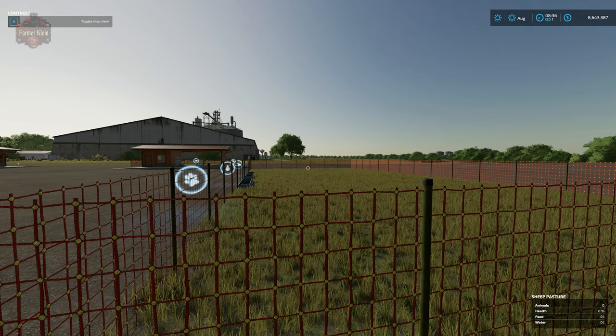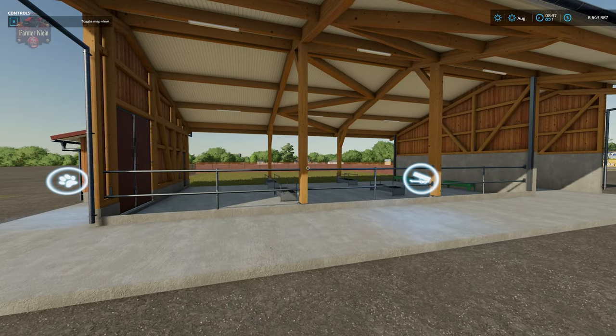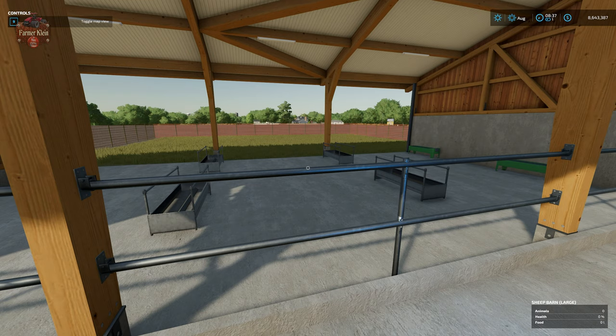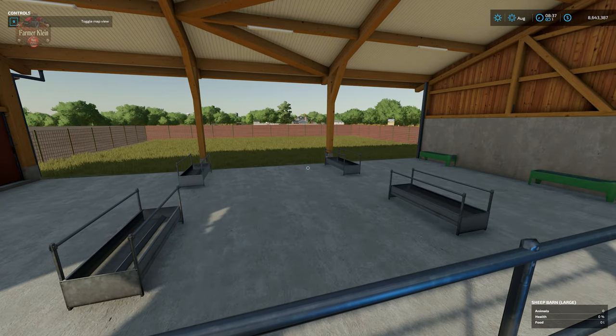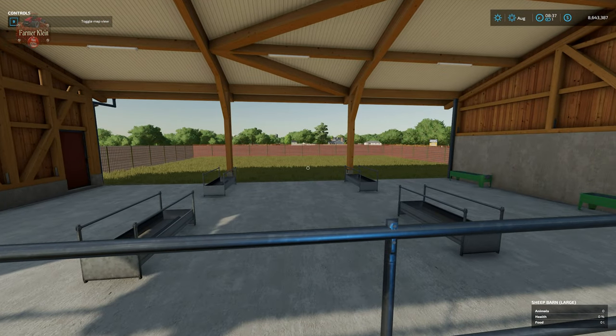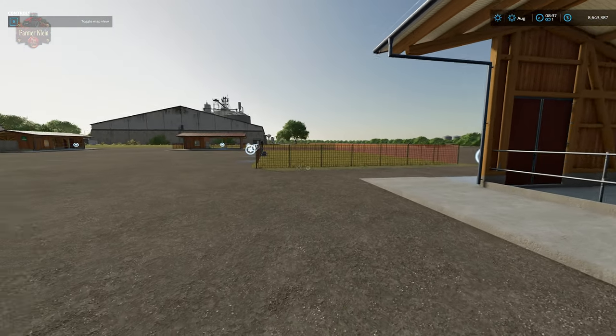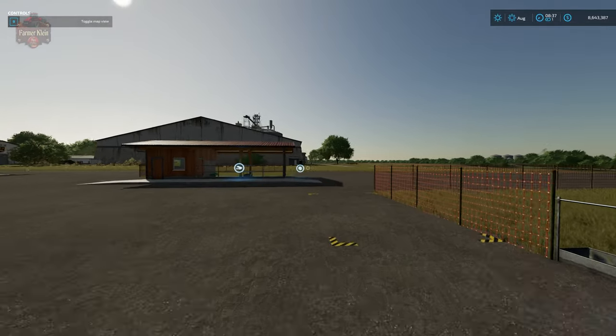I'm not putting sheep in the outside pasture because it only holds 15 — I plan on buying 10 of each breed, and after the first reproductive cycle it would get full. I'm skipping the large barn because its minimum food trough fill level is over 11,000 liters of hay or grass regardless of how many sheep are inside. That's great for long playthroughs, but for demonstration purposes we don't need it.